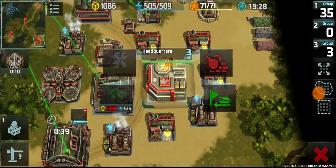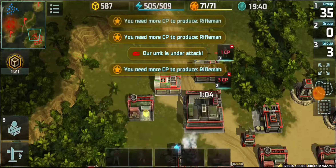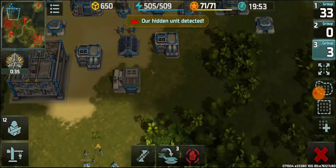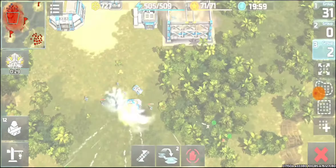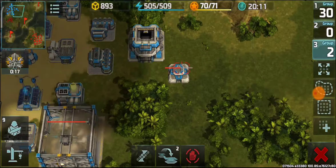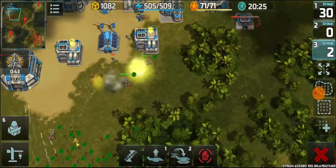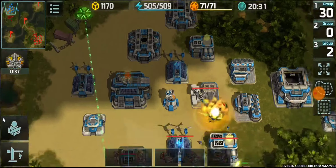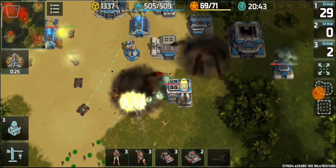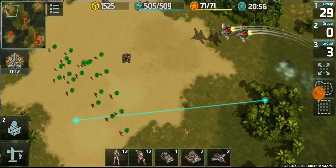Since he's keeping his base so vulnerable there is no need for me to hold back anymore — attacking immediately. He was thinking about taking down all my land units using vertex but did not prepare sufficient defense. After his units were destroyed he did not focus on unit production. His base is cracked and I'll be taking care of all the buildings very soon. This will be the end of this battle.